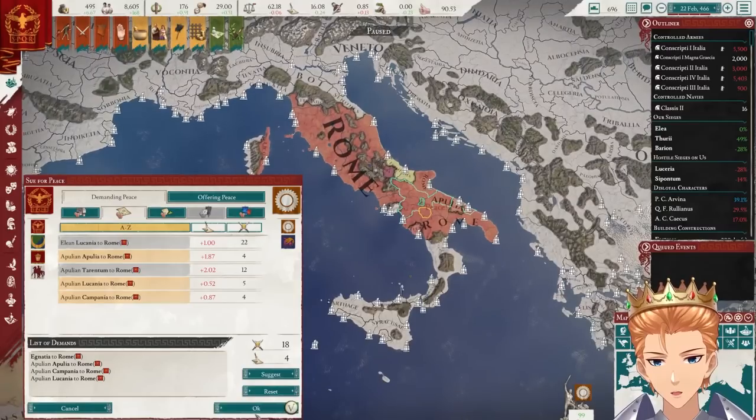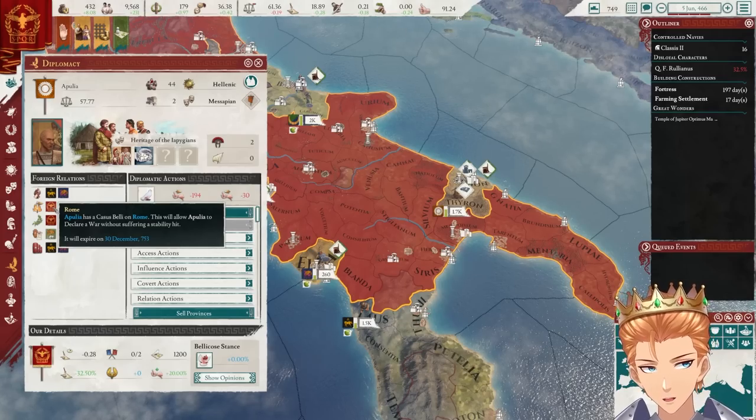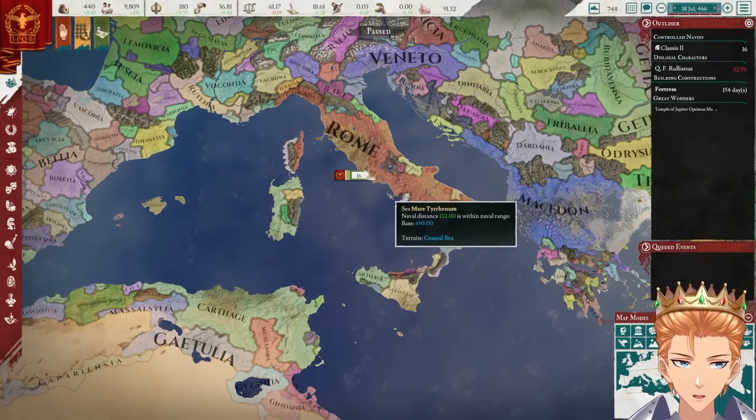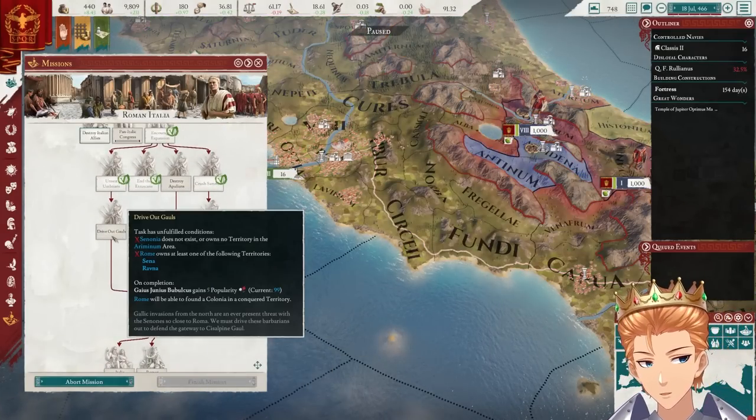Well, that's not that bad — still some decent land. We've crushed the Samnites, which is great. As long as that truce lasts seven years, I can live with that. We're expanding quite rapidly. I really wish the mission gave me some things to build, not just conquer — that would be quite nice.